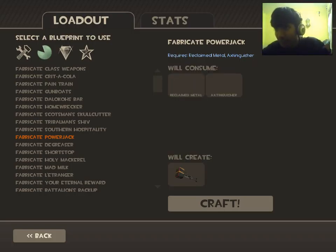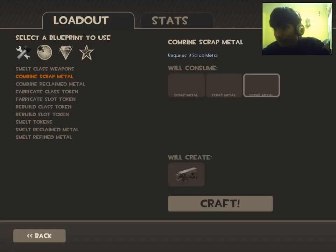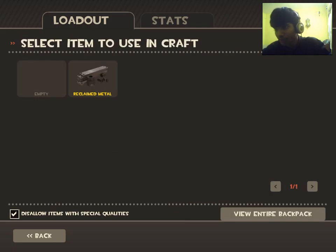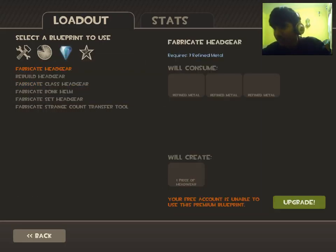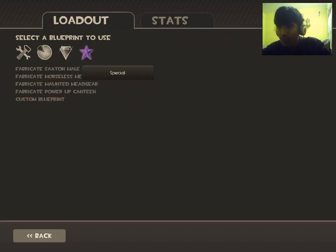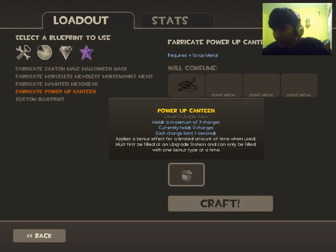Reclaimed metal is what you get when you combine three scrap metal. You can use it here to craft weapons. Some crafting recipes are only for premium account players — those who have bought items in TF2. Others are available to normal players as well. So crafting depends on your account type and the items you have.